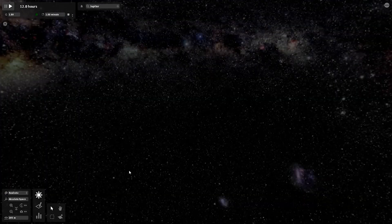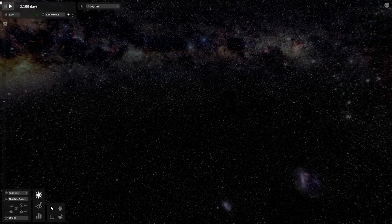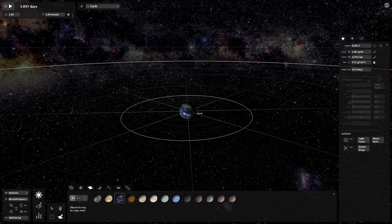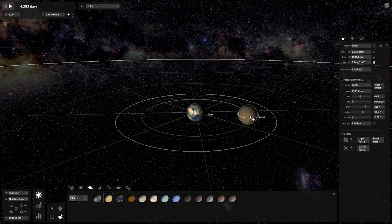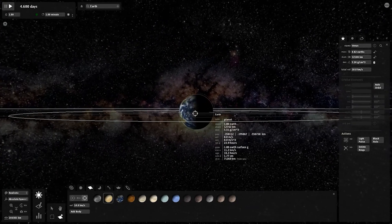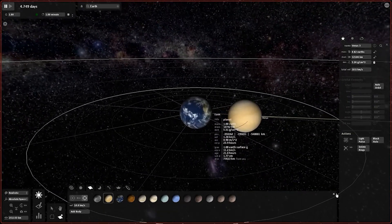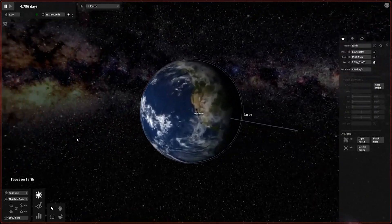We can return to this game in another episode if you want more depth, but today we're focusing on the history, visuals, and how the game runs. Let's finish off with our own collision. Creating a new simulation — Earth versus Venus. Placing Venus, slowing down time, and launching Venus into Earth. It went way quicker than expected — Venus just got gobbled up!